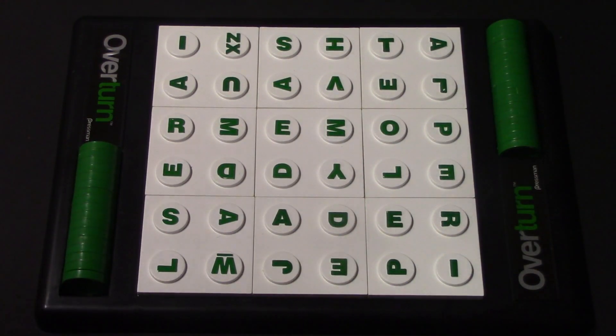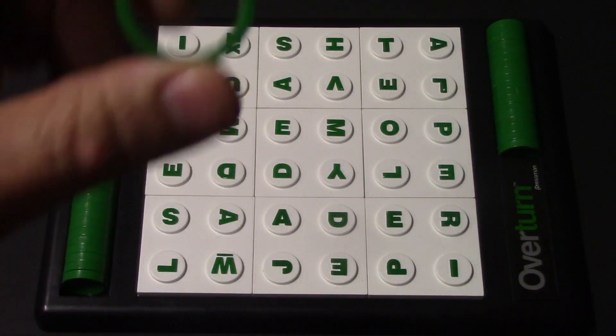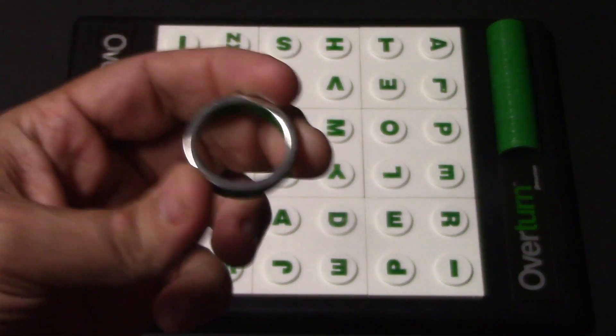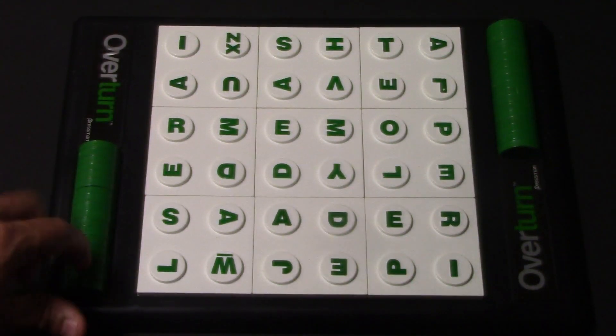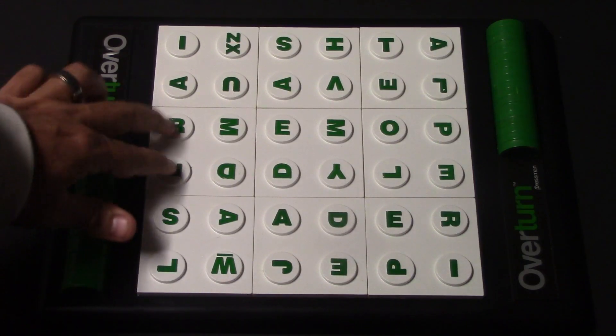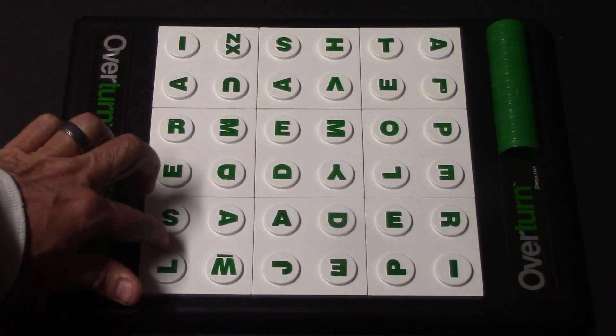Everybody is going to be receiving 18 rings, and there's one side that's green and one side that's silver. One player will be green and one player will be silver, and you're going to use these to make words. You can make a word two letters or higher, and you're not going to be able to just spell a word on one tile — you have to go beyond that.